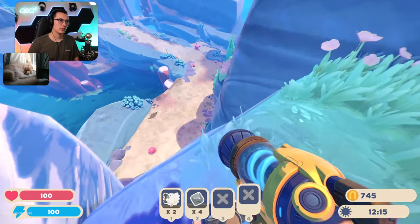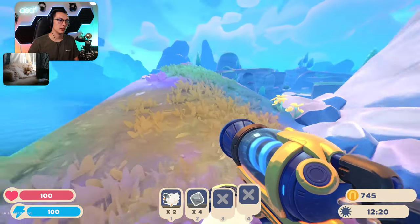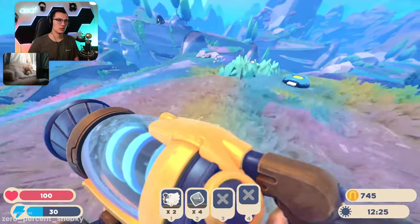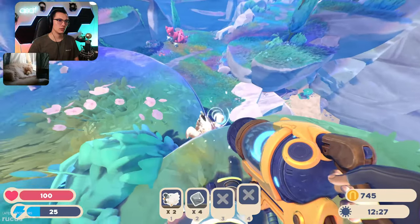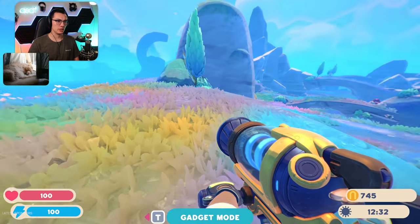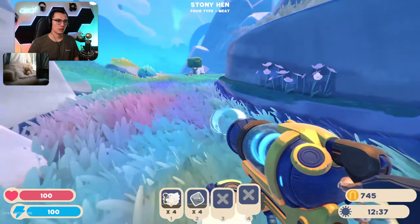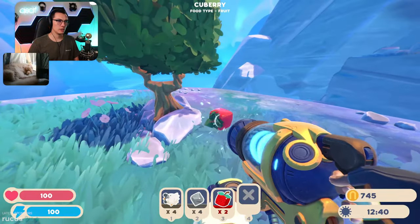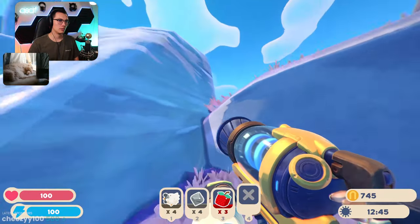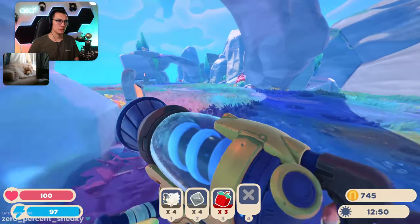Definitely could have just walked up there. What are you? We can already go into gadget mode — that's nice! More stony hens, some more q-berries — I'll take them. Still can't harvest that resource though.